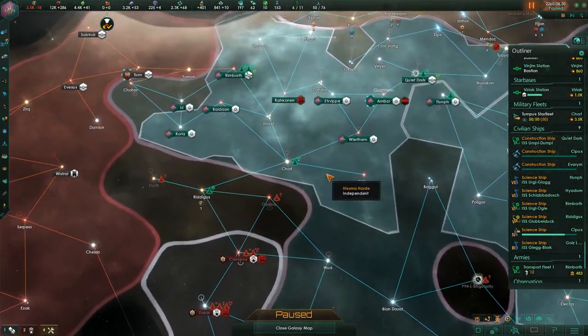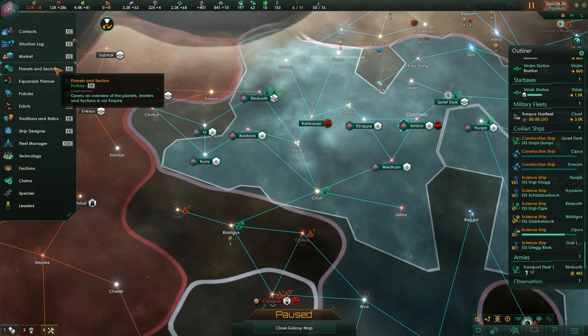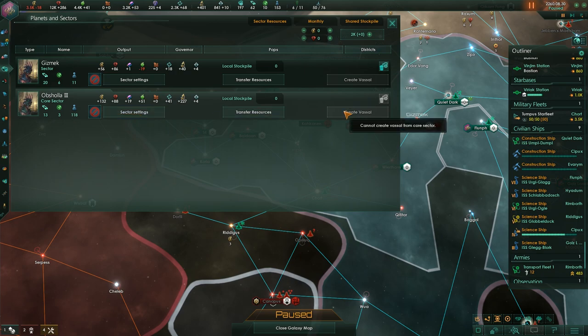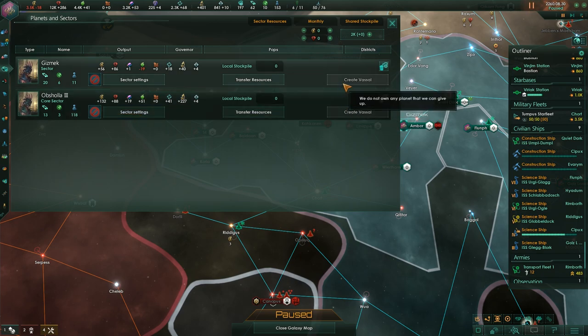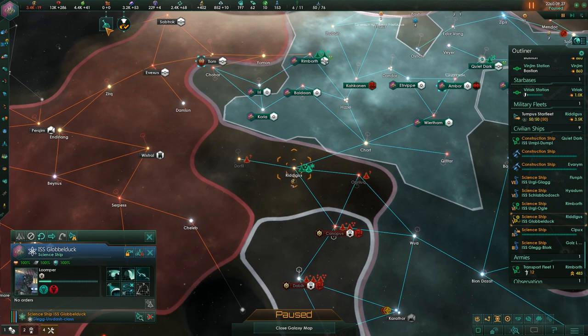There is the option to vassalize, but I think we can't actually — we cannot create vassals, and as a hive mind we don't want to give up any planets anyway.